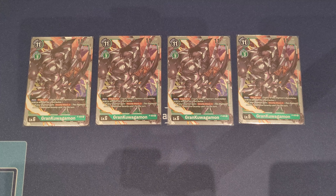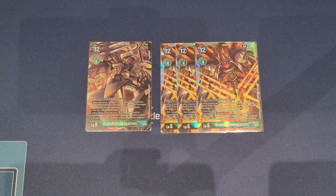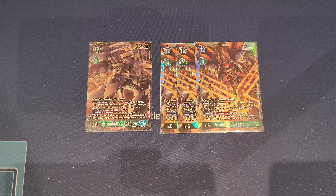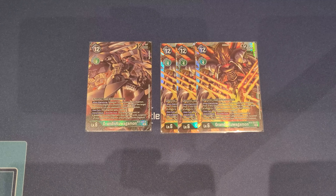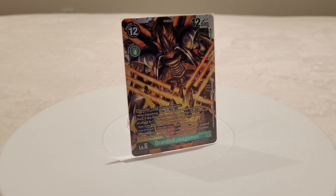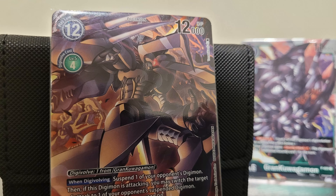The main reason we play Grand Kuwagamon is to bridge into the four copies of Grandis Kuwagamon. Grandis Kuwagamon does a whole lot of things and is the perfect top end. It Digivolves for one on top of Grand Kuwagamon — though with the Tentomon inheritable, you can often Digivolve it for free. When Digivolving, you suspend one of your opponent's Digimon, and if this Digimon is attacking, you can switch the attack target to that suspended Digimon. During your turn, this Digimon gains an extra 4000 DP, always sitting at 16k — or 18k with the Yokomon egg — letting you swing over everything in security. At the end of attack, if you have Grand Kuwagamon or X Antibody in your Digivolution sources, you can suspend one of your opponent's Digimon and unsuspend this Digimon for a second attack, which is why this card is extremely powerful.